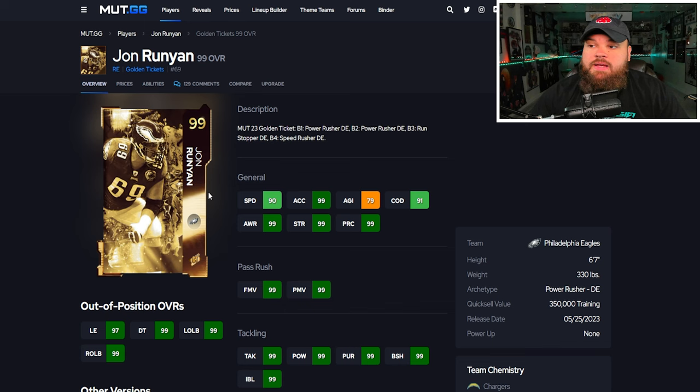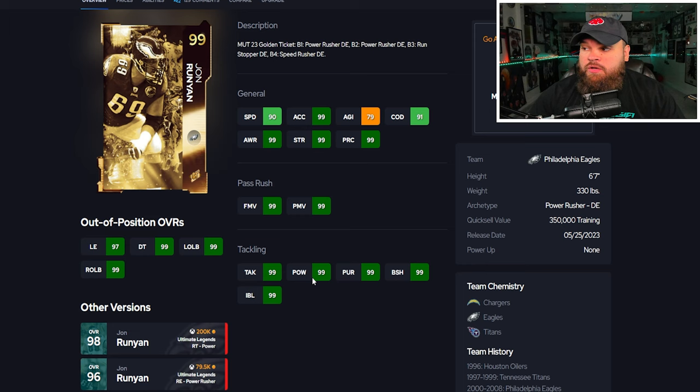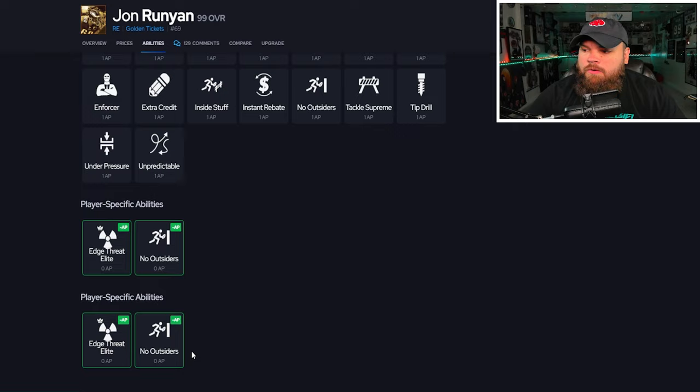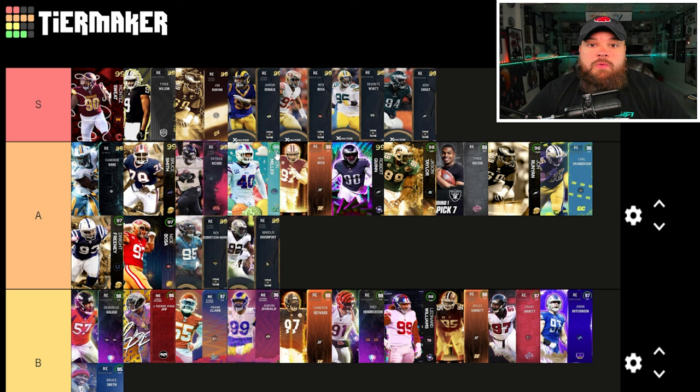For the final card of the video: John Runyon Golden Ticket. Runyon can be 92 speed with 99 acceleration, finesse and power moves, block shed, and impact blocking literally perfect — 6'7", 330 lbs. For traits he has everything you'd want on yes — he is trait glitched. For abilities he gets edge threat elite and no outsiders for zero, which is a pretty good combo. He is going S tier, just behind Tyree Wilson.